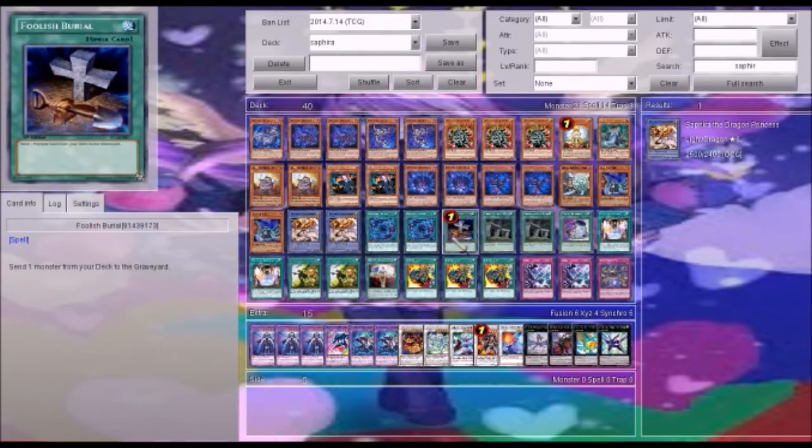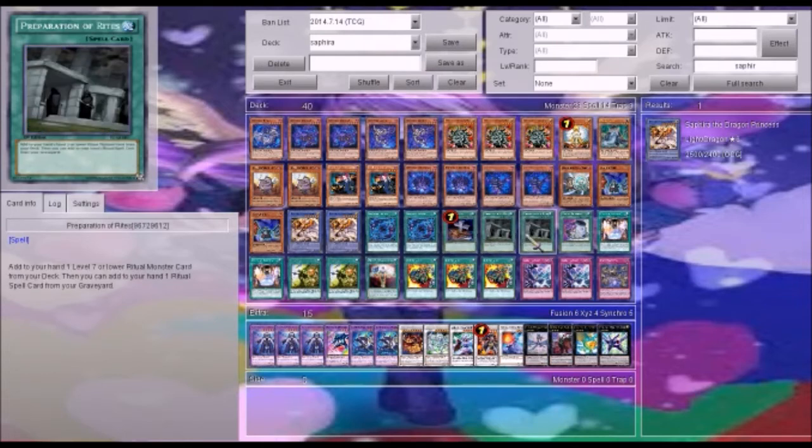Shadal Fusion for the Shadals. Foolish Burial is pretty much just another form of Mathematician, just a little bit faster — use it to dump either the Shadals or the Djins. Preparation of Rites is so good because you can set your Himmer Blessings and your Ritual spell cards; if they are destroyed and sent to the Graveyard, you can add them back to your hand and still be able to search.